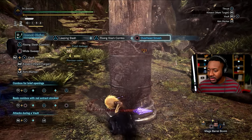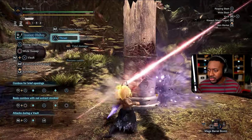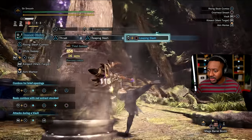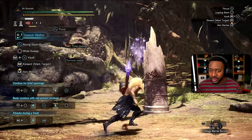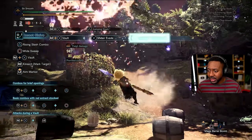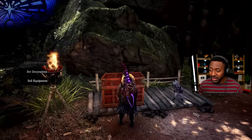Insect glaive is a fast attacking weapon. You can fly in the air, attack from the ground, and you have kinsects you can send out that give you additional buffs based on which one you have. They fight for you too. You can lunge, stay in the air and keep fighting, or fight on the ground — a very versatile weapon.